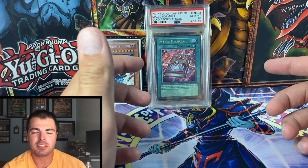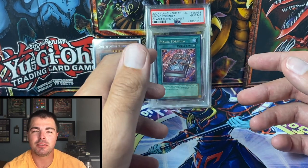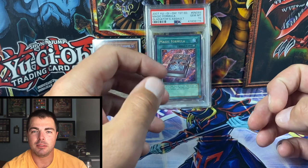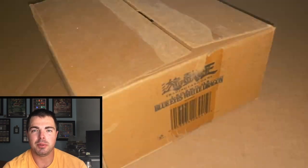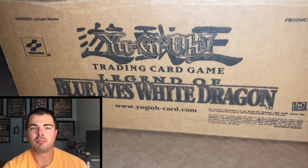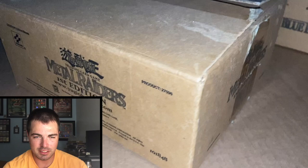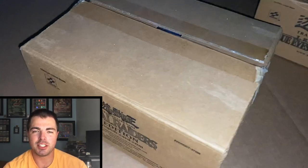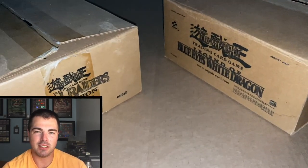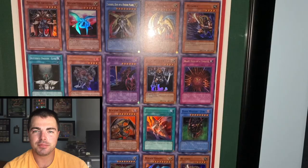Another honorable mention: the booster cases that held the 12 boxes from the LOB and MRD case purchase out in LA that I led the charge on. We parted out the boxes to many people all over the world, but I got to keep the actual cardboard boxes that the individual 24-pack boxes resided in. They're just a really cool part of history — I can't imagine many are still around since who kept a cardboard box 20 years ago. They have all the information, logo, and everything on the outside.